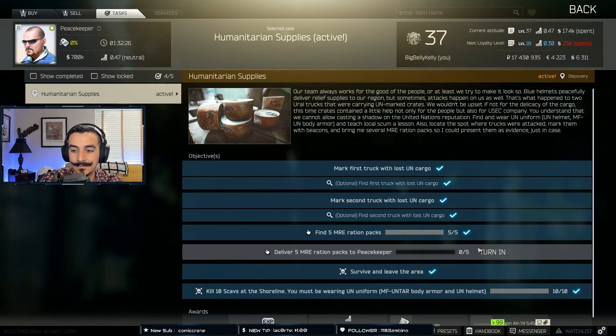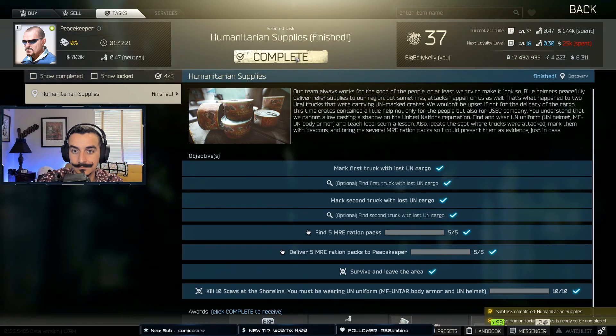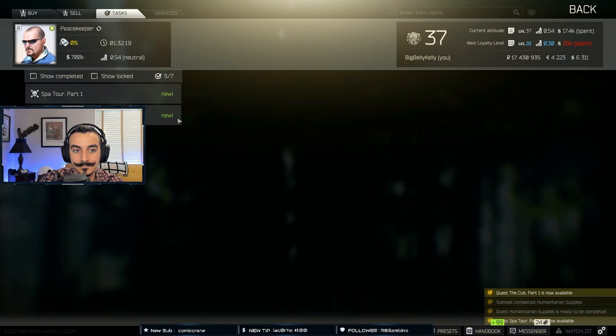As a reward for completing the task, you will receive 800 American dollars as well as unlocking the purchase of a Hexagon AK-74 5.45 Suppressor from Skier level 2.